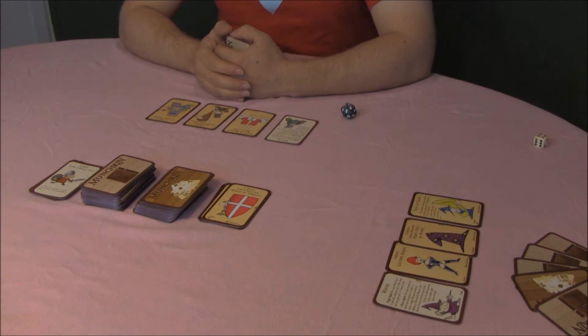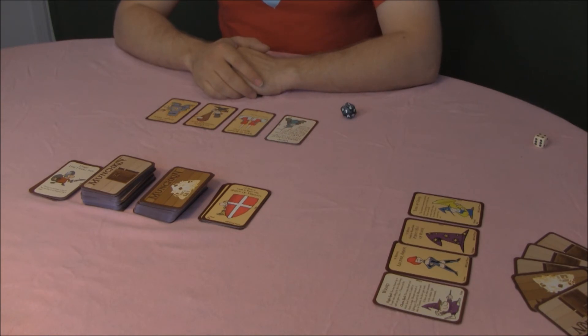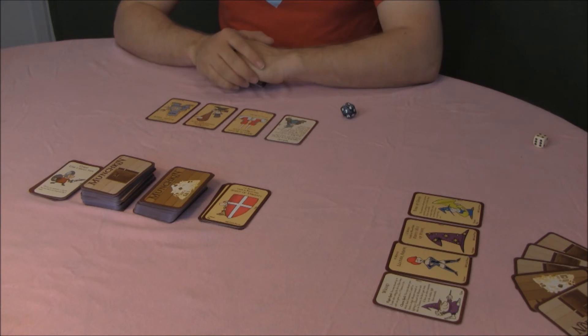Certain cards called monster enchanters raise or lower the combat strength of individuals. Yes, you can have a negative enchantment. Monster enchanters may also be played by any player during any combat. All enchanters on a single monster add together. If there are multiple monsters in combat, the person who plays each enchanter must choose which monster it applies to.